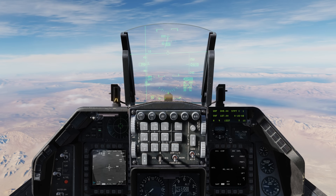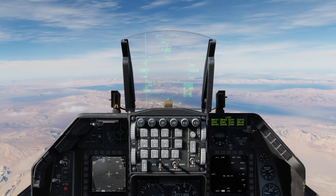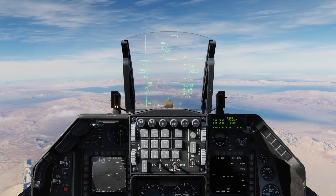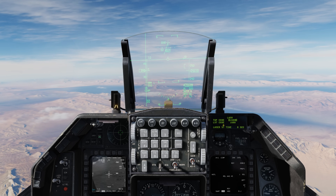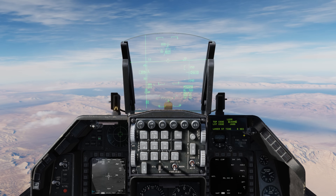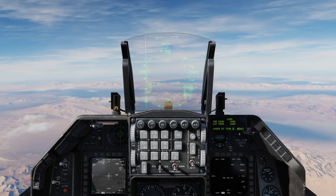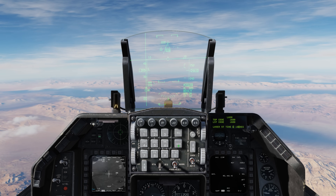Let's take a look at the meat of this — setting up the laser for automatic designation. We'll go to LIST on the ICP, go to zero miscellaneous, five for laser. On the DED we have our TGP code; we're going to be firing at 1688. We have our laser spot track code 1688, and what we're interested in here is our laser start time — this can be anywhere between 8 and 176 seconds. Let's dial down, highlight it, and for this example let's do 12 seconds. Enter, and we're good to go.